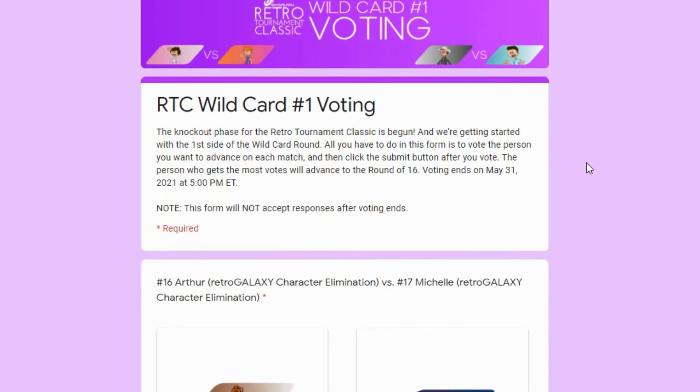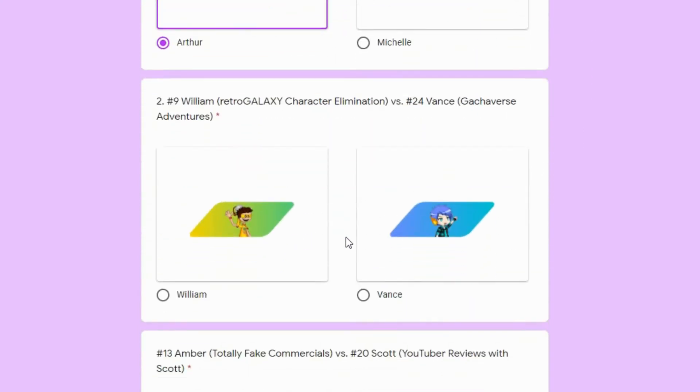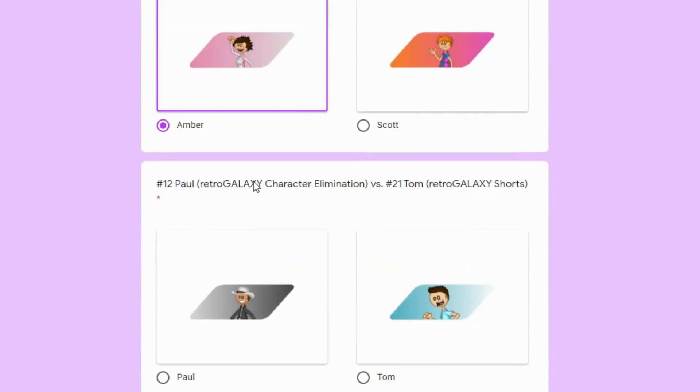In the description of this video, there's going to be a link to a Google form. In this form, you will have to vote for the person you want to advance on each match. After you've done that, click the submit button.